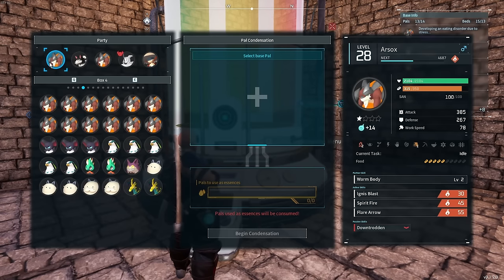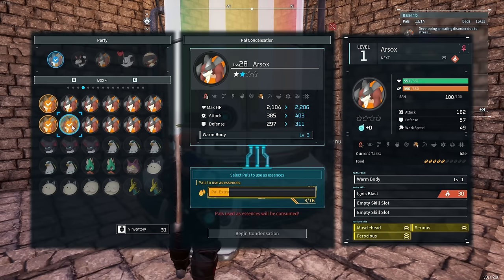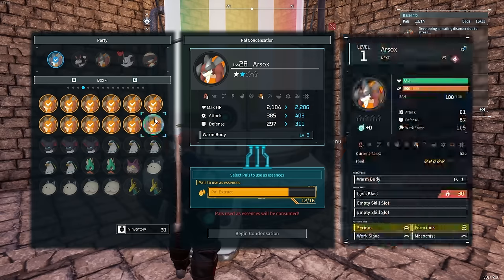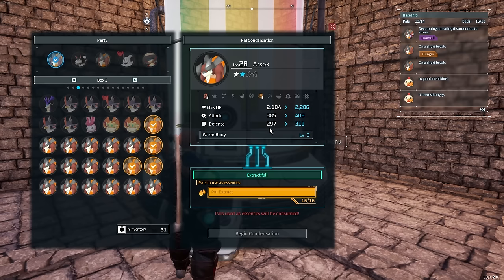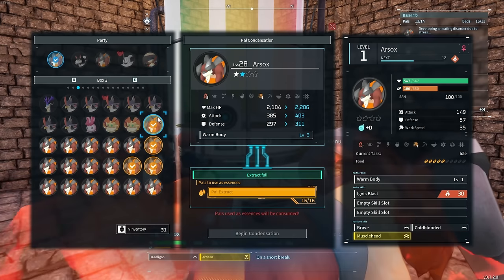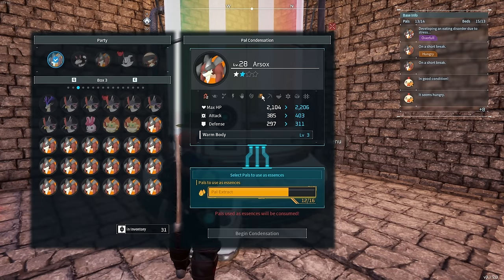This guy I've already leveled up once. This one takes 16 pals in order to get to the next star. You're going to need a ton of pals, but you get a pretty good damage and defense increase — you go up a star. I'm not sure at what point their actual abilities go up, like kindling is level two kindling by default — I wonder if it gets to level three eventually. But trust me, once I get a good breed, we're going to dump all these guys into one Roofsoc and get them as OP as we possibly can.